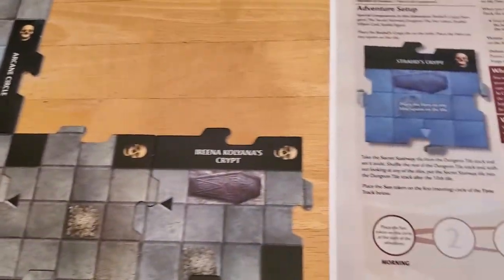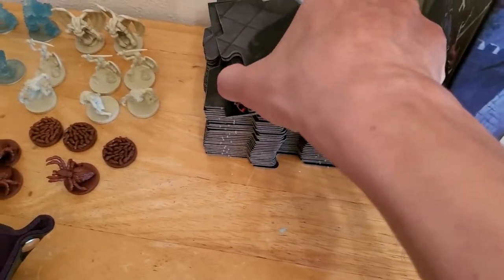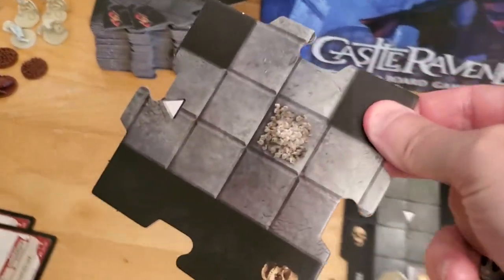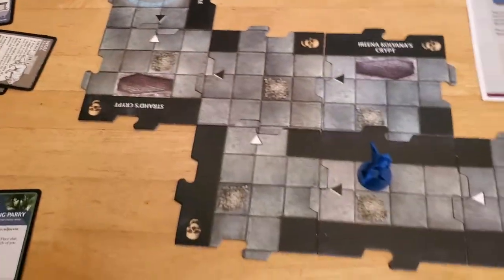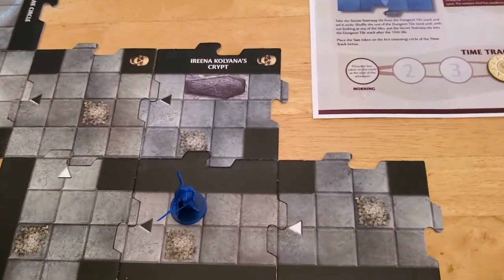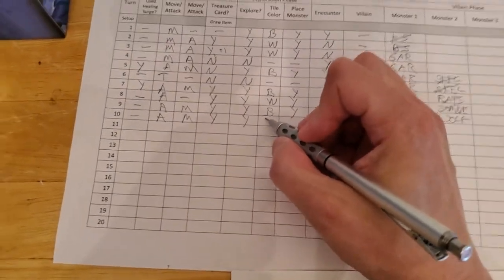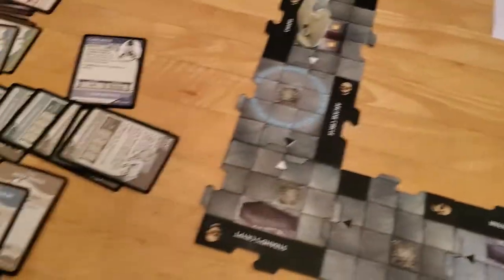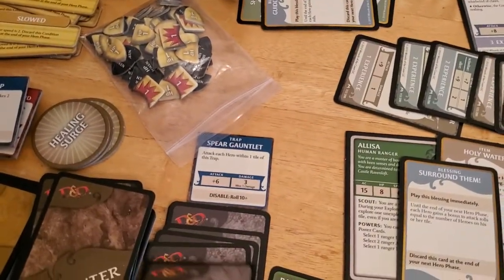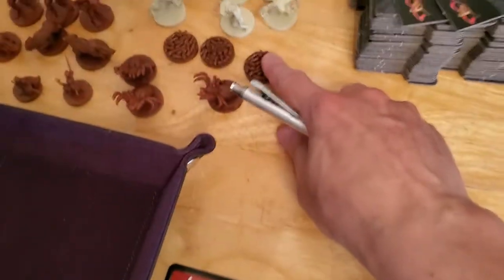Now we're going to draw a tile. It's white, so Strahd wakes up, and he's pretty close to us, so this is not good. I don't see any chance of living, but let's just play it out to see what happens. We place a monster like normal, so let's do all the normal stuff before we worry about Strahd. And we got a rat swarm, so we put down the rat swarm.